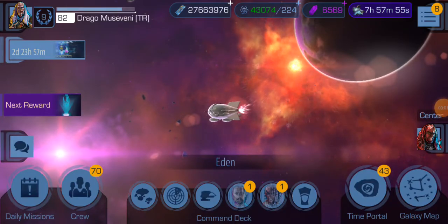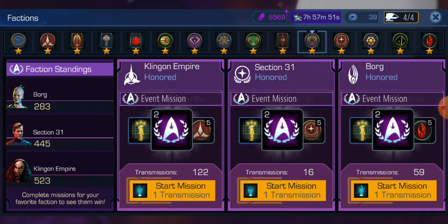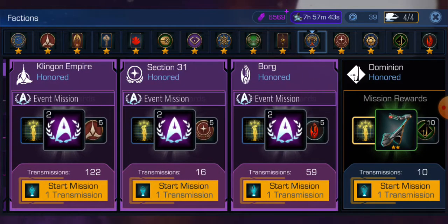Hey Drago here, and once again we're going to show you a kickstart method. This one is a bit cheaper than the 10-and-all method. This one I call Pick Three, and you'll see why, because it involves picking three missions and pretty much sticking with them. It's the easiest way to do it.